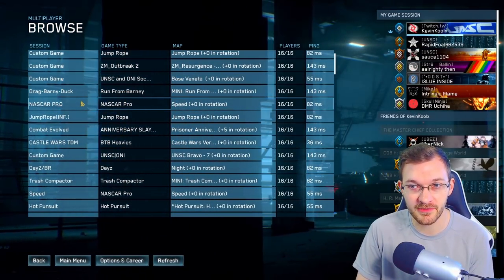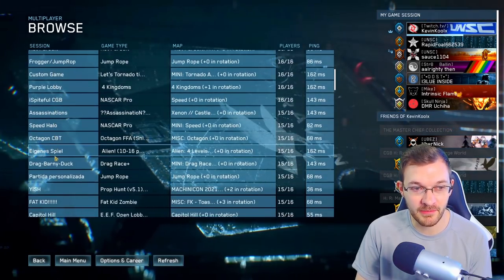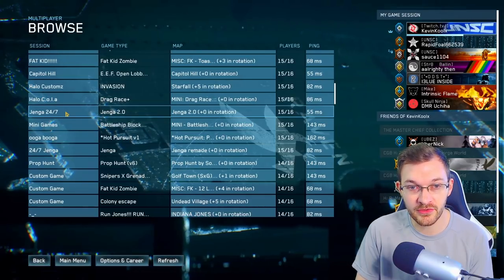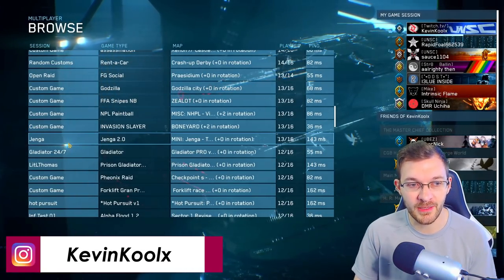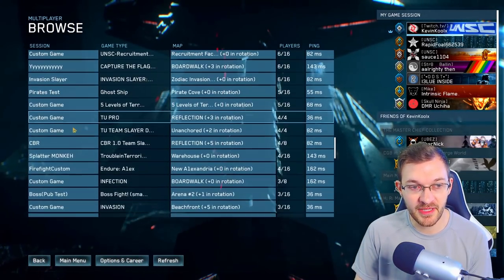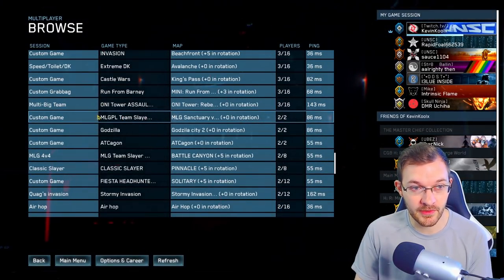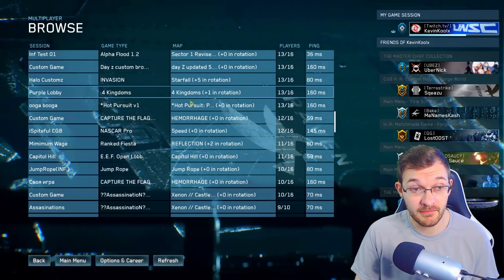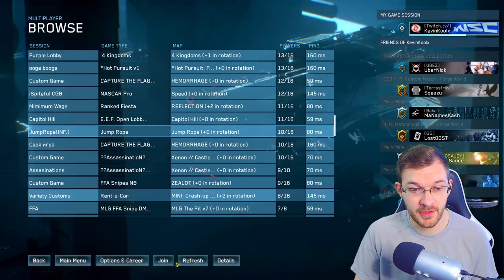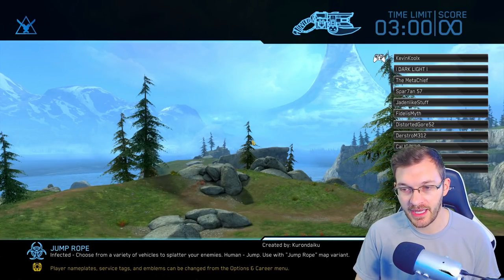NASCAR Pro — that sounds like a great one right there. A bunch of people are joining into my game already while I'm recording. You can see how you title it will determine how many people join. I wish there was a search feature, but right now it looks like you just have to browse through. There's Jump Rope showing up — let's join that lobby. It has an 80-millisecond ping, so it shouldn't be too bad for lag. We're jumping into a Jump Rope lobby — let's see how it plays out.